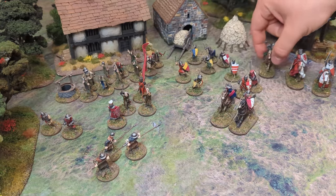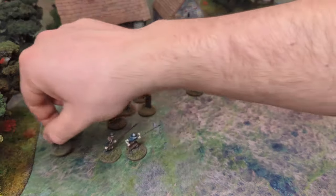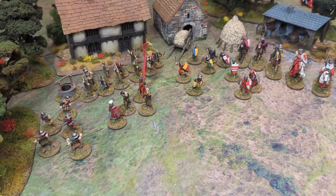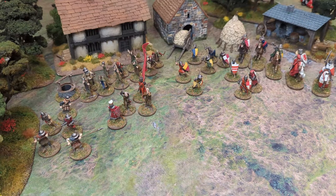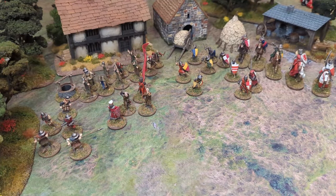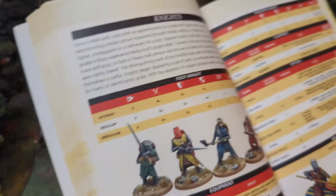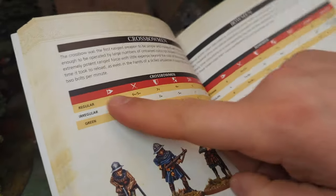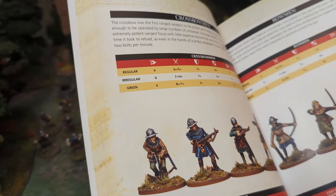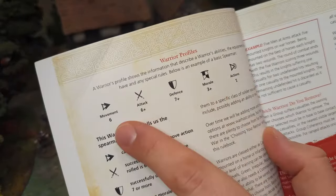So now we'll talk through what exactly a unit profile is and what makes up that profile. It's always worth referring to the rule manual if you've got it, as each of the different rule books contains examples of different unit types. So you can see knights, sergeants, crossbowmen and it gives you a breakdown of what each of these statistics means. Page 20 of the rule book outlines what each of these mean.